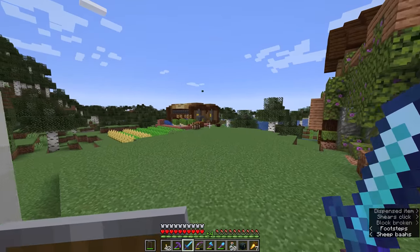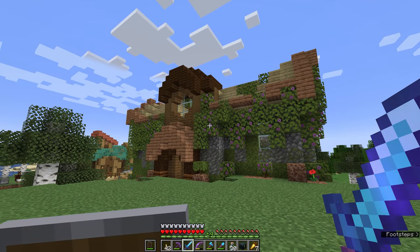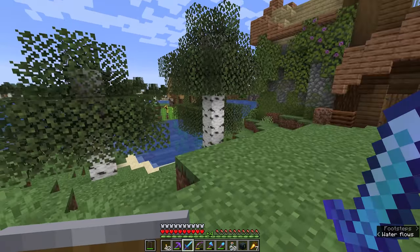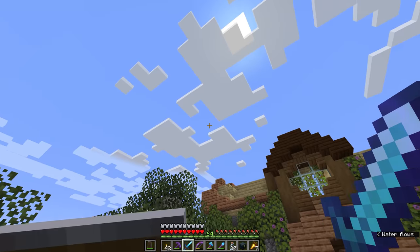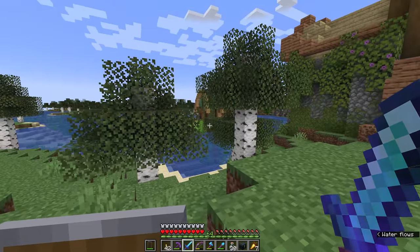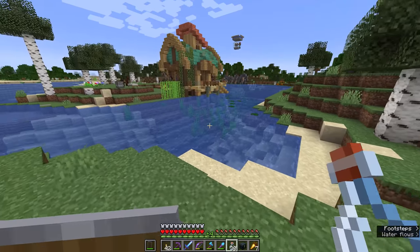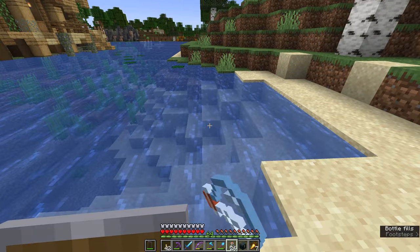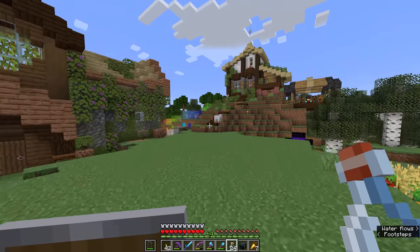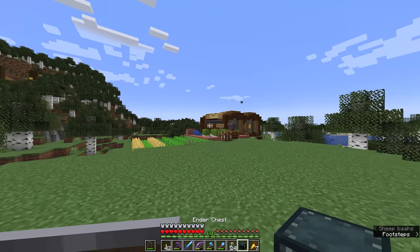The phantom is the Minecraft mob that shows up after you haven't slept in a bed for a few days. Phantoms will drop phantom membrane, which is the ingredient we need for slow falling potions. These can be incredibly useful in a dragon fight because the dragon has a tendency to fly towards the player, knock you up into the air pretty high, and when you fall, even with feather falling on your boots, it might not be enough to save us from a great height. So we're going to look for some phantoms, get hold of phantom membrane, brew up some slow falling potions - and that is just one ingredient in the kit we're taking to the dragon fight.